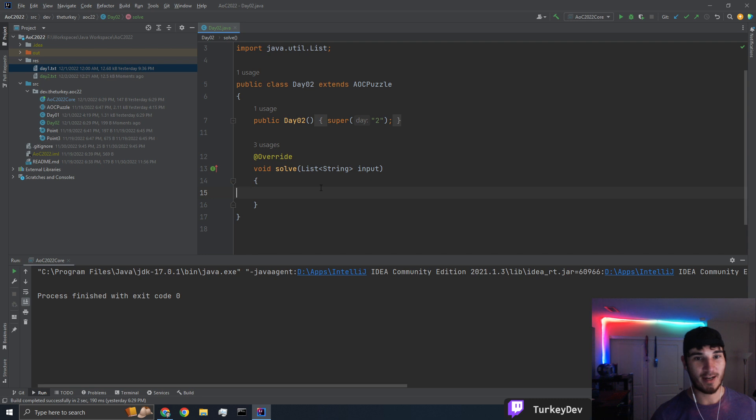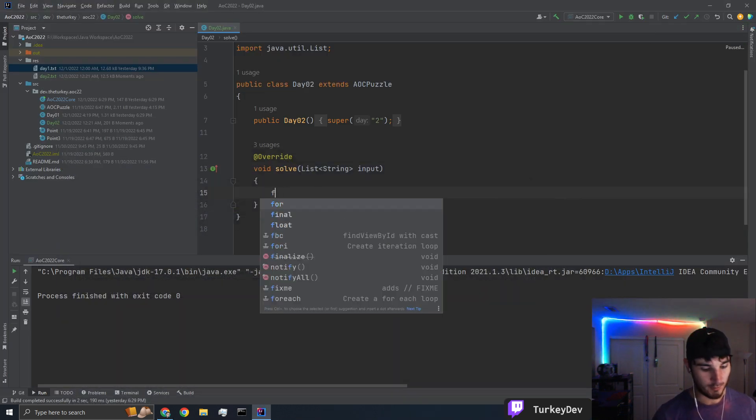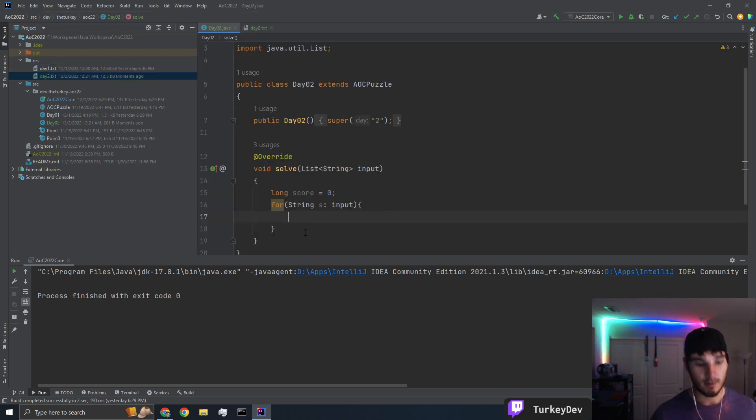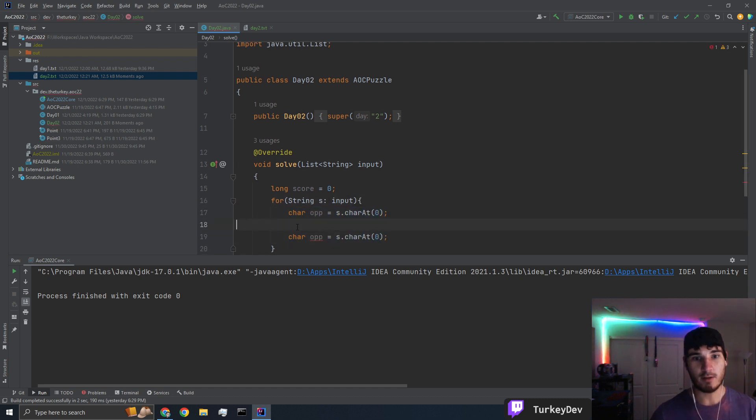Puzzle input there. So this should be simple as just going through and hard-checking this. We'll do a loop here — this is going to be our score variable, set equal to zero to start. Let's just go through all of our inputs here. They're space-separated. So we'll do char — might as well. Let's say opponent equals s.charAt(0), and then because we know it's only one character, we can skip and do charAt(2) for our choice.